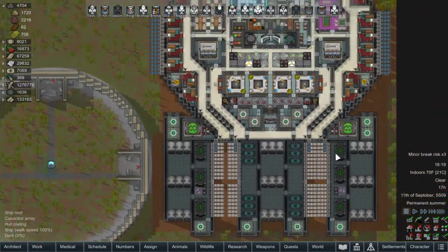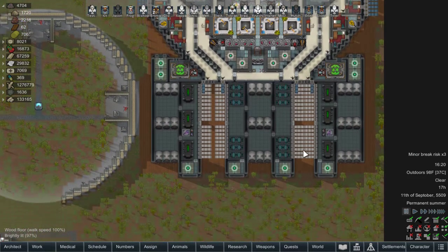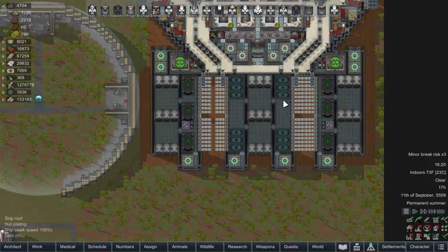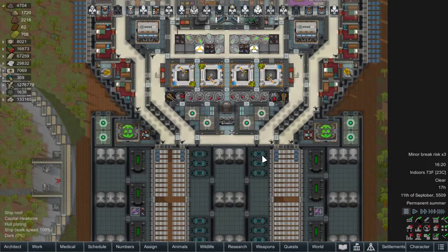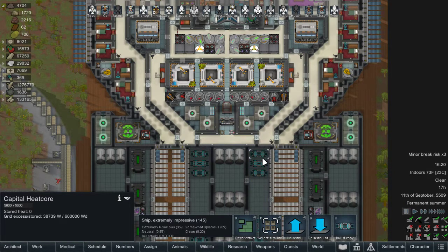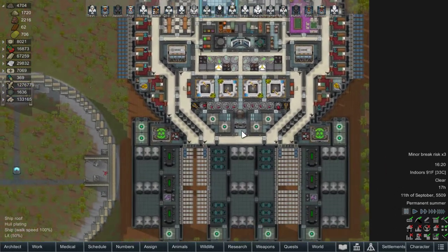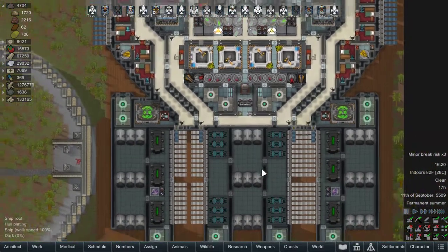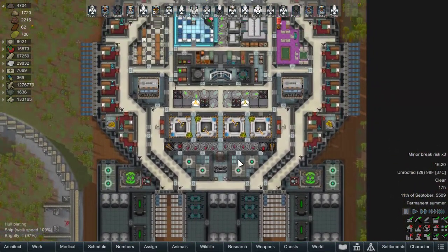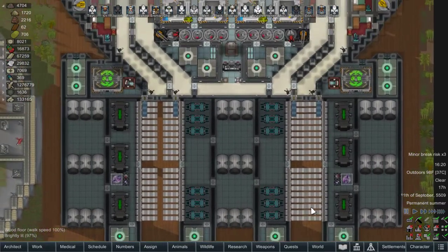There's the other thing too — I built these shields and didn't really think about it. Went about doing other stuff, and this area started getting really hot — up to like 6,000 degrees, igniting on fire. Couldn't figure out why. With the shields on, these weren't kicking on, so they were building up heat even though we weren't really in battle. If you're building a ship, make sure you flick off all your shields, otherwise you could end up with massive fires.